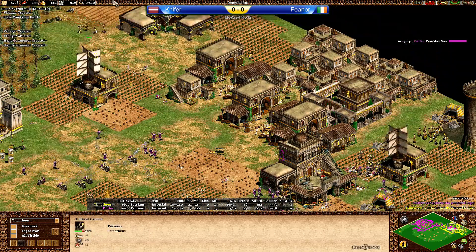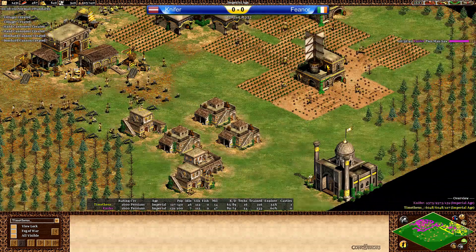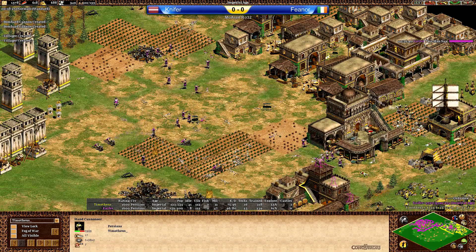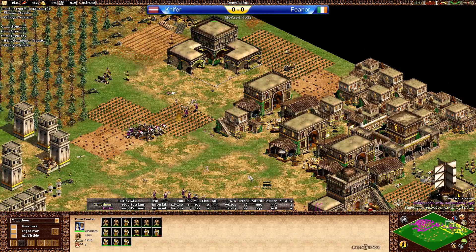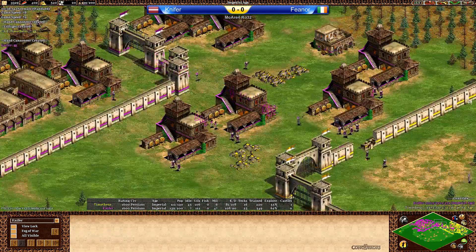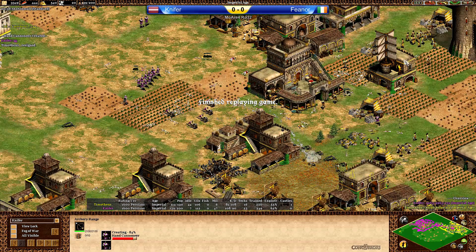Nypher going forward with more bombard cannons — should take down those archery ranges really fast. TC going down, stables going down next. This could be GG any minute now. Score is 9k against 6k roughly. Barracks going down, Fianor won't be fast enough to rebuild. This is a matter of seconds to GG. I don't see a way back — if he somehow comes back from this, it would be legend. Nypher floating in resources — there's the GG coming in. Hope you enjoyed this first game.